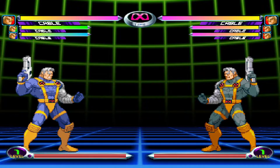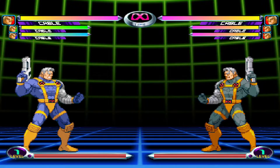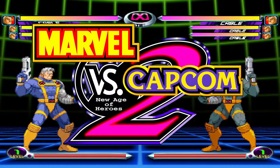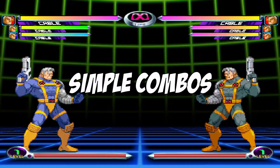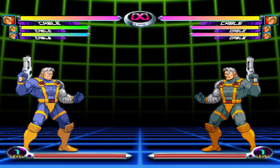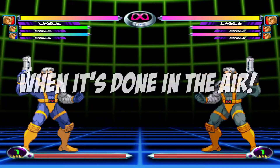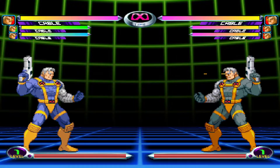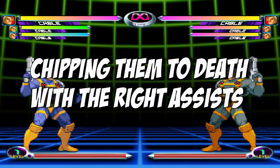If you want to play a top tier who is easy to use and doesn't require heavy execution, then you're in the right place, as I'll be telling you how to use Cable in Marvel vs. Capcom 2. Cable is one of the best characters in the game with his simple combos, big damage, easy chip damage and punish opportunities, and perhaps most importantly, his Hyper Viper Beam super — specifically when it's done in the air. Cable is great at keeping the enemy away from him and chipping them to death when partnered with the right assists.